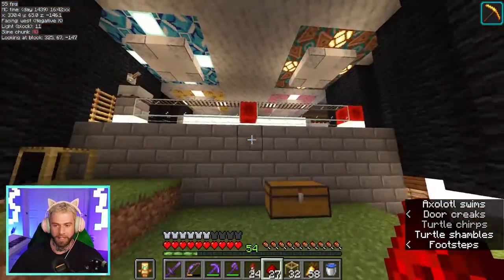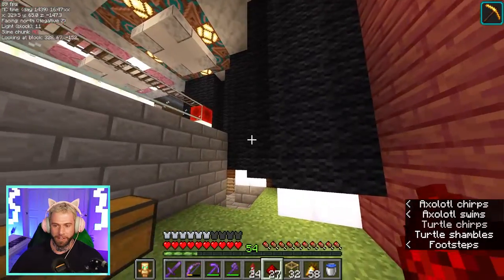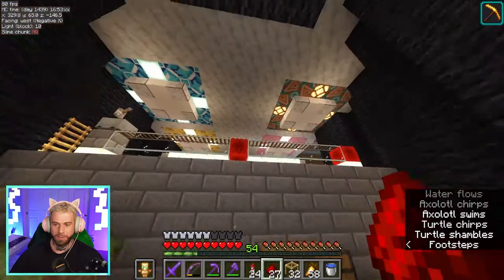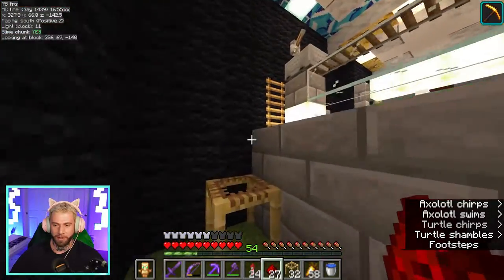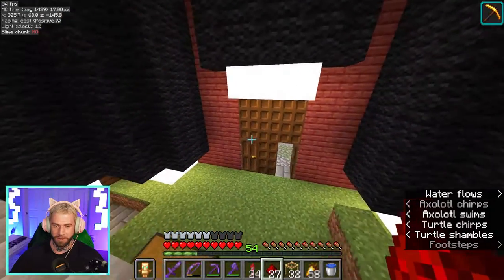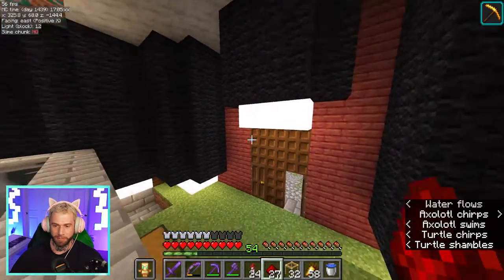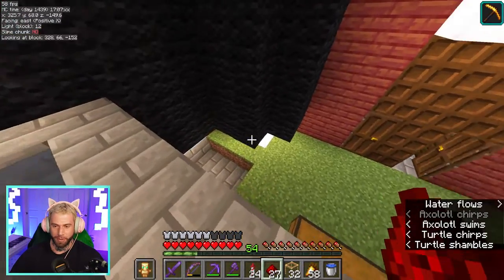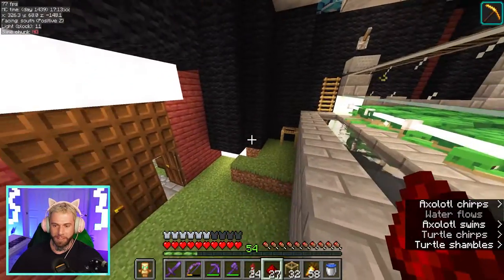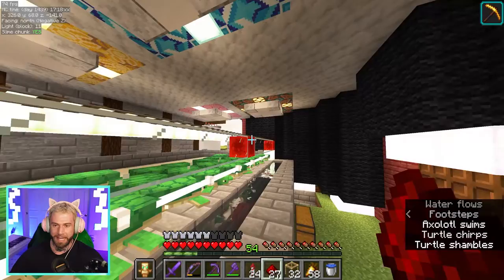I figured we would also get to work on cleaning up the inside and making it look a little bit better. I'm thinking we've got so much black wool at this point it almost seems logical to just make all of the walls black wool. We could use blackstone to trim it off and tie it together — we're not going to be in here all that often so it doesn't need to be too spectacular.